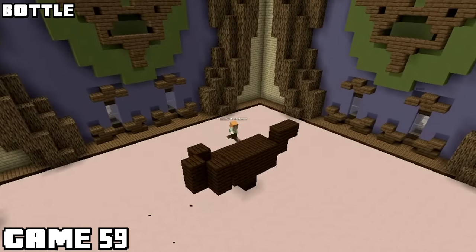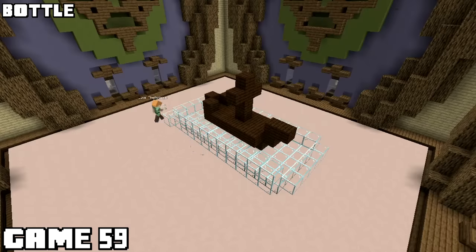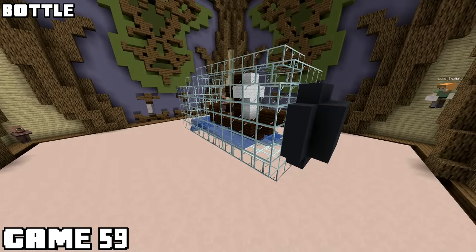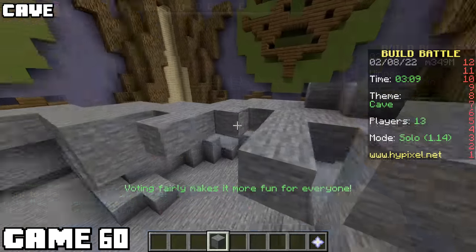Wasn't recording for game fifty-nine, but I took the time to get the replay footage. The theme was bottle, so I made a ship in a bottle. Here's a good tip: I made the ship first, so the scale was right. If I made the bottle first, it could have been way off. In the end, it looked perfect. Everyone else just made bottles - not bad, but not interesting. Got the win for my ship in a bottle. It's all about creativity.